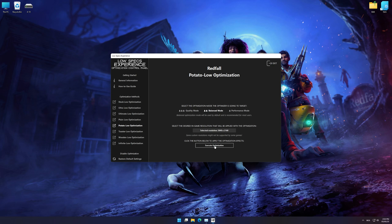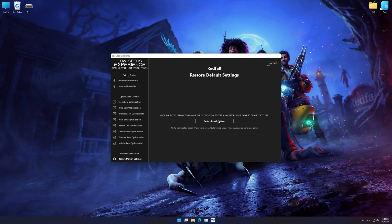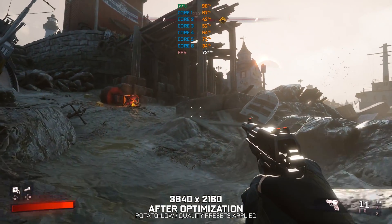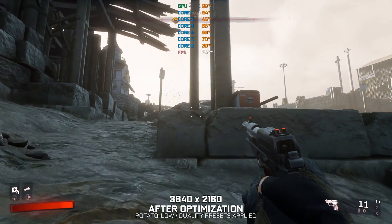Once you decide which optimization presets and resolution you are going to use, press the Execute Optimization button and then start your game. Also, if you are not satisfied with what you see, you can always restore your game to default settings by choosing the Restore Default option. That's all from me for now — if you like what I do, please be sure to like the video and subscribe for more similar content. I will see y'all next time.